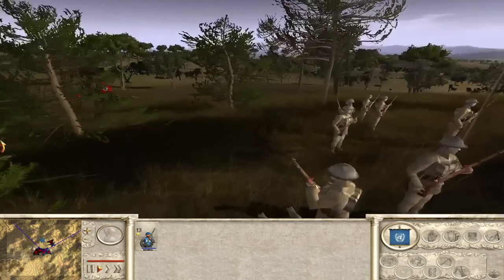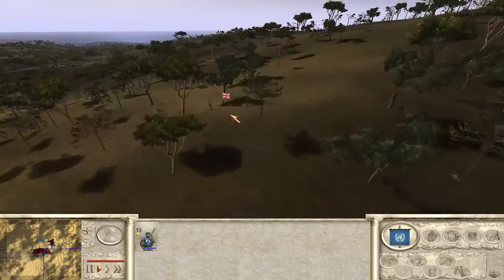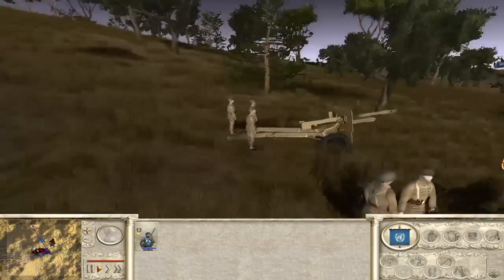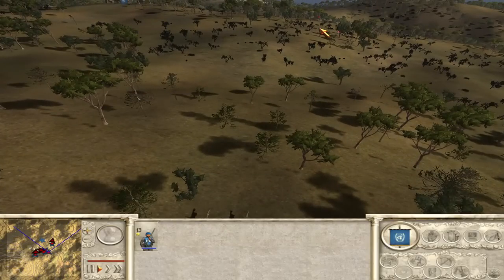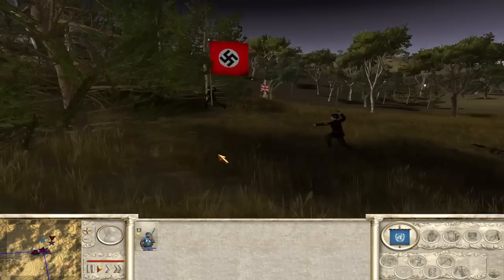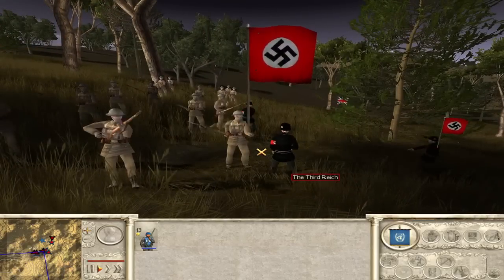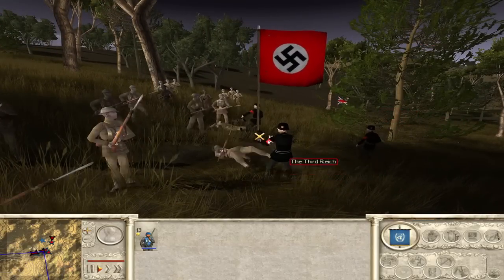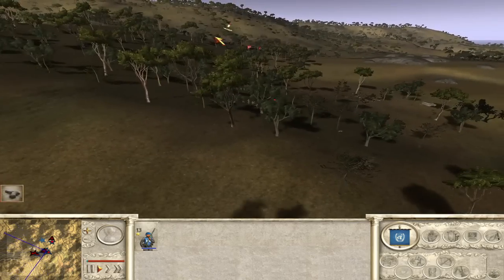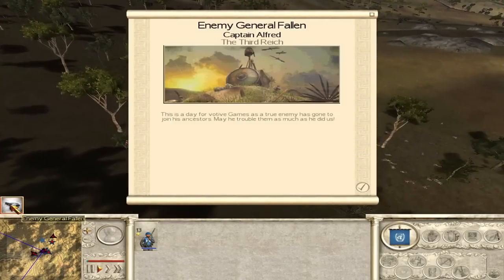The British have riflemen on the high ground, which is good. The Waffen SS are trying to get up the hill with their machine guns. What's this all the way over here? An artillery gun — it's shooting all the way over there at the Nazis. The Waffen SS charging with knives — or pistols, actually. The Spitfire just flew over — it terrified me. Third Reich General dead. Captain Alfred is gone.